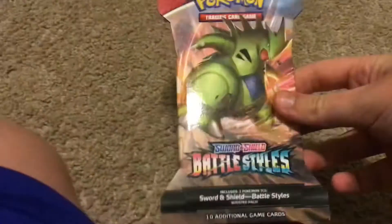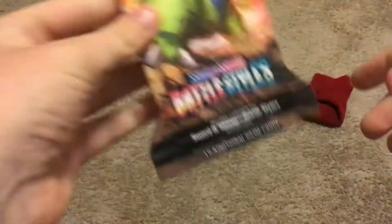First up is some Battle Styles. Sword and Shield Battle Styles — I think this is the one that came out after Vivid Voltage. If you Pokemon YouTubers know who Breaking Nate is, I'm going to be doing some of his stuff, like the flyaway bird at the end of every V. Sorry for the quality, it's not the best.